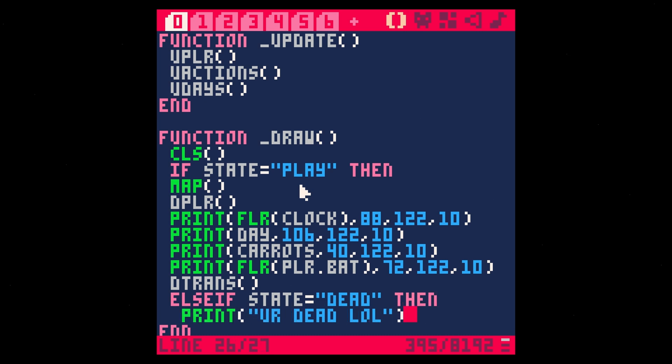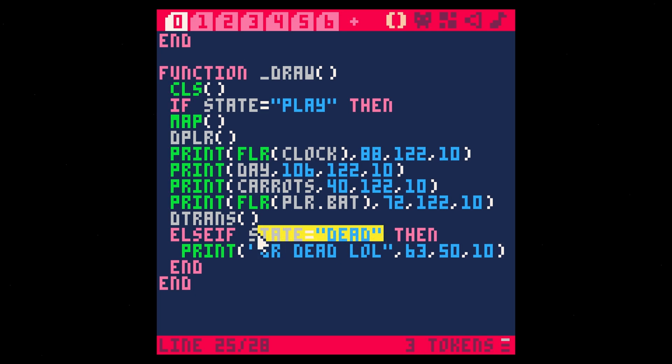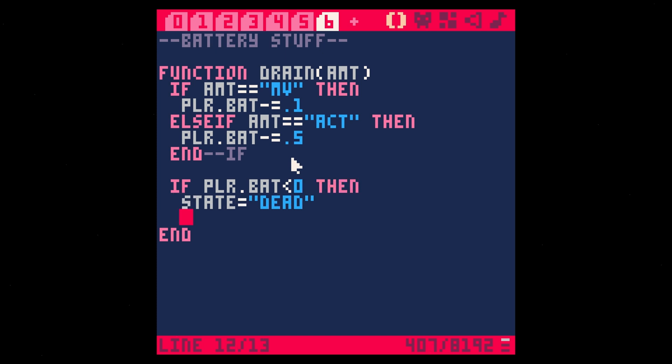If state equals dead, then we just print 'you're dead lol'. You can replace that with something really nice — make a really cool graphic or whatever. We'll put this sort of in the middle, like 63, 50, color 10. All we have to do when we die is switch this state to dead. We also need to make sure we use double equals for testing.